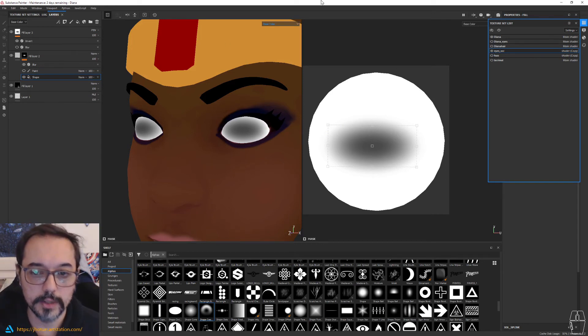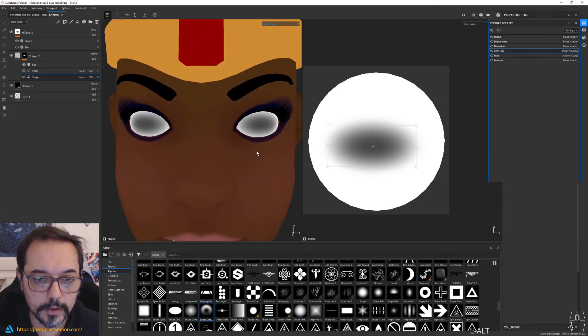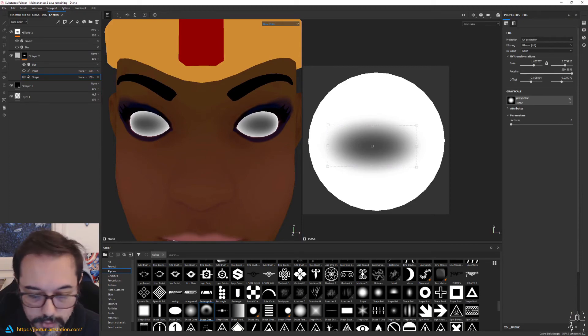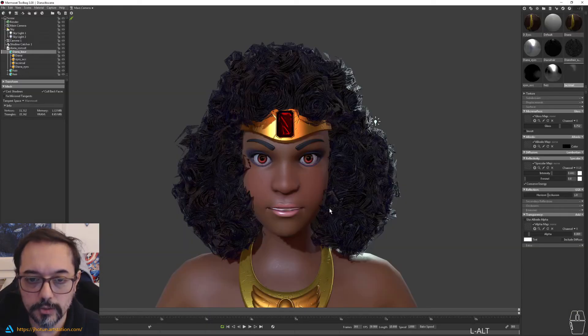So you will have a perfect shape on the eyes. When I export everything from here — because this thing I will export as an alpha texture — I will show you in Marmoset how the configuration looks. Basically when I do this thing — this is how it should look. I have here the round map. Everything is coming from Substance Painter.